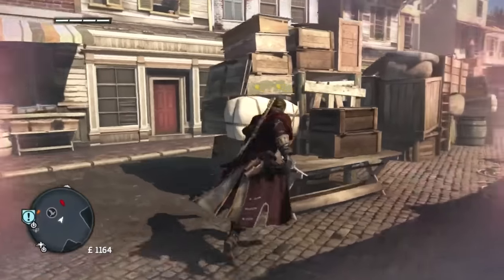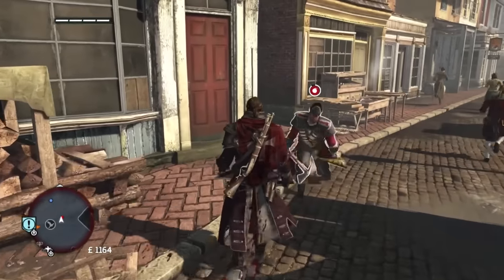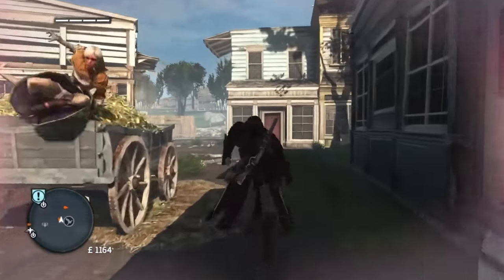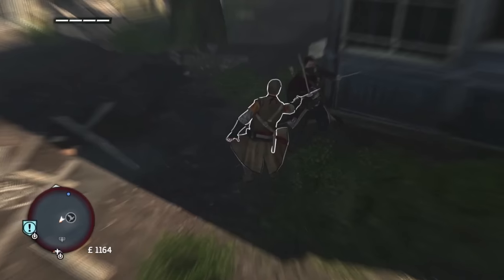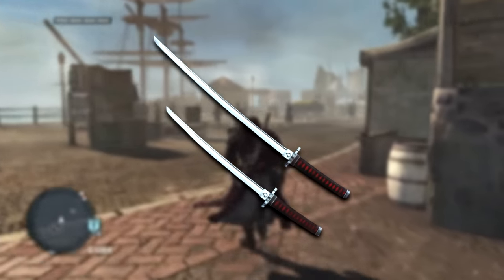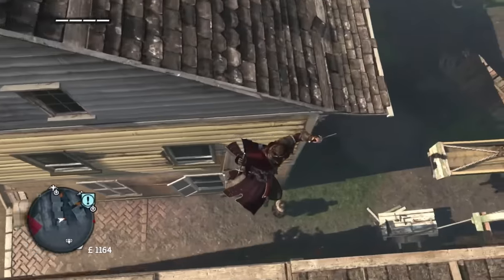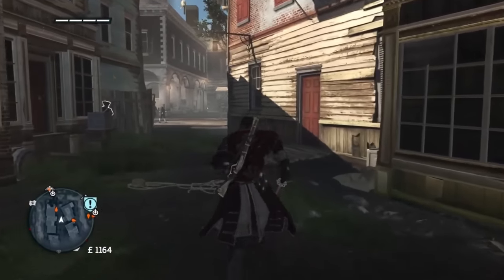Now for Assassin's Creed Rogue. This game is quite hard to determine a favourite weapon, because it's actually the only game in the series where I don't have an outright favourite. It contained almost every identical asset from Black Flag, so weapon variety for Shay was not that exciting. However, the weapon I found is the Katanas — or as they're called in game, the Katana and Wakizashi. I could have gone with the Sword of Altair or the Bastard Sword, but the Katanas are what I went with.